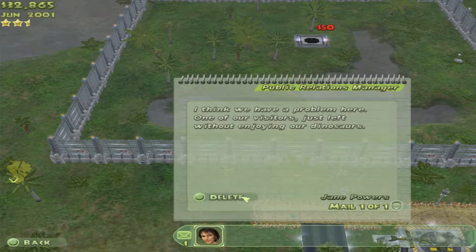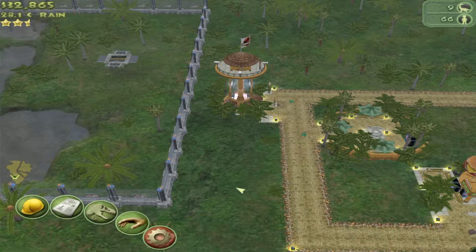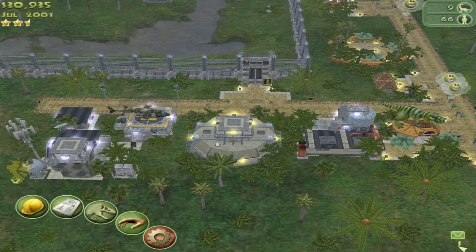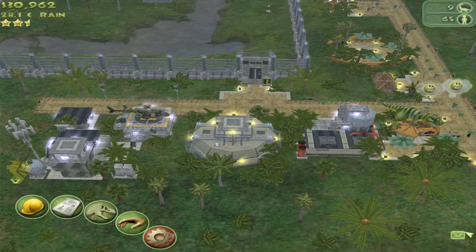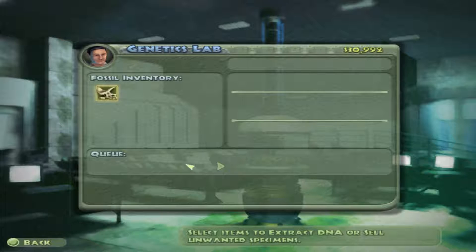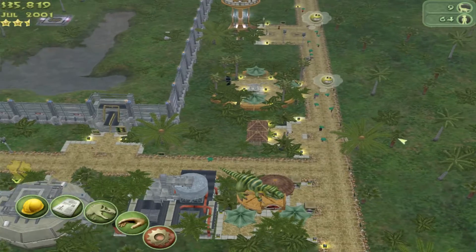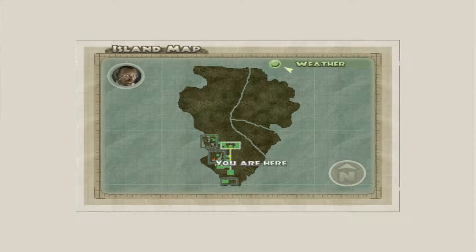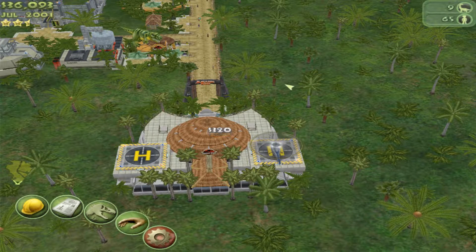Another message from the park administrator — maybe if visitors walked around more they would see the dinosaurs. They're literally right inside the gate, and there's more on the left down from the gate. I'd love to spend money on the park, but the problem is the fossil teams aren't finding anything. At least we're bringing in more people. Oh wait — there's a twister. September brings a twister, so we're definitely not going to add any dinosaurs or buildings in the near term now.